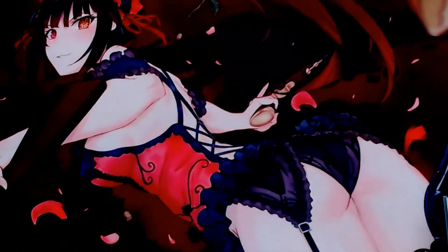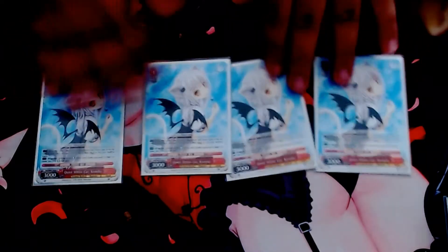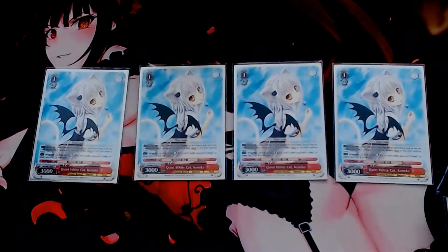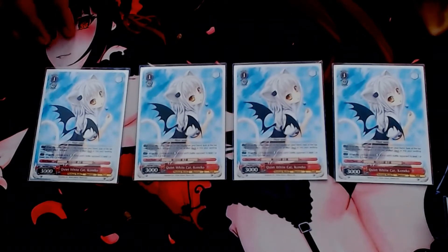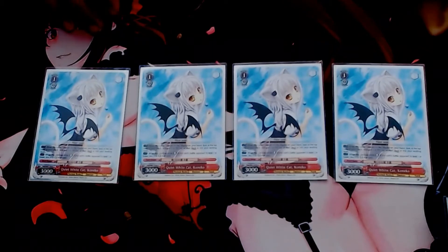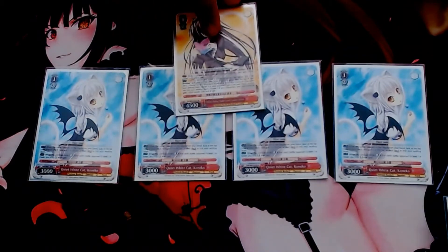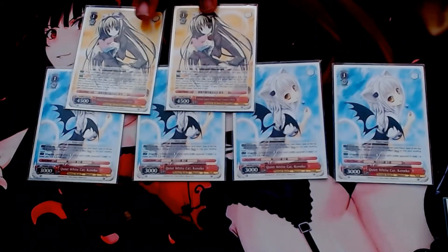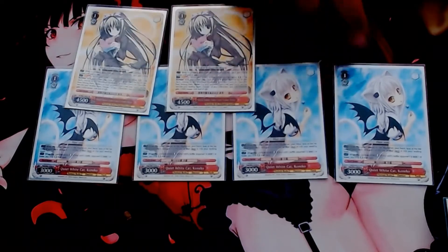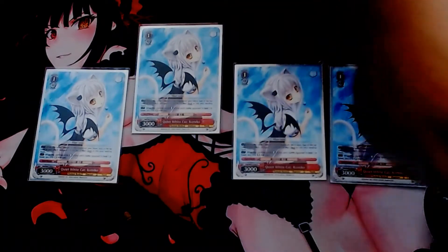We also play four copies of the Koneko Suicider. When she comes into play, you get to scry the top card of your deck and either keep it at the top or mill it. This essentially helps you get a five or even six card brainstorm if there are multiples in hand. She pairs really well with the Minami combo — if multiple of her reverse something, you can give the plus 2K to the Koneko, she'll usually survive that attack, and you basically have a Suicider on defense.